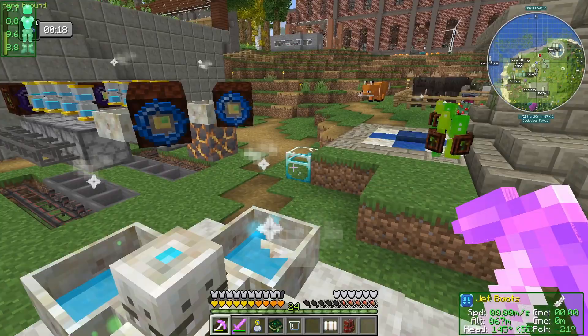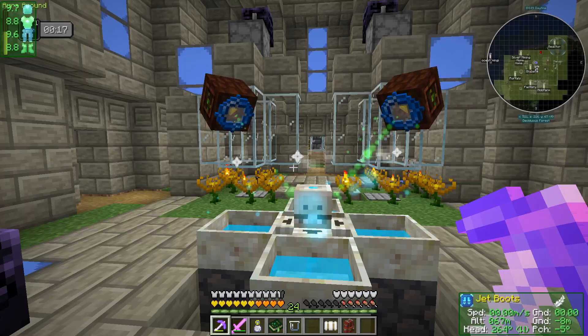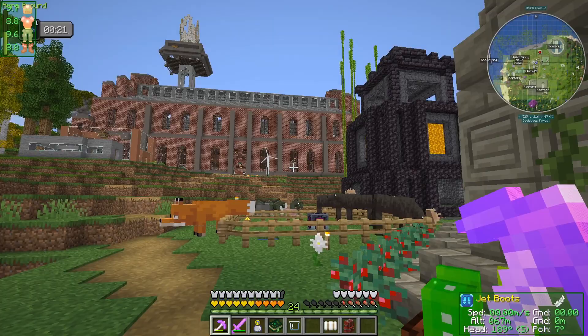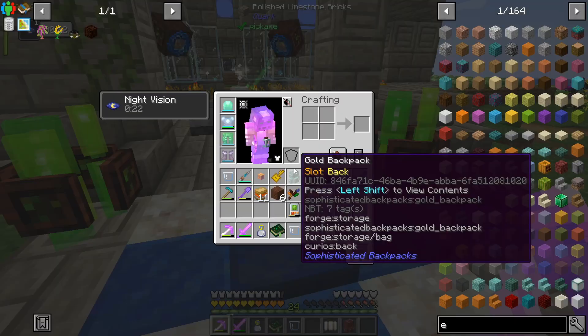I might chuck some more endo flames in here and double up these mana spreaders. We could get rid of all this, put grass everywhere, have heaps of endo flames, and run the refined storage cable from over there into here to keep coal stocked — or burnable things at least. That should keep mana reasonably stocked up.